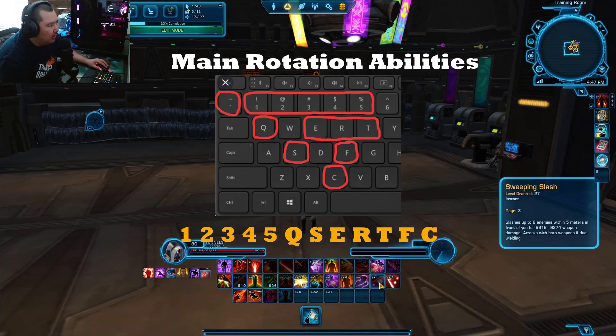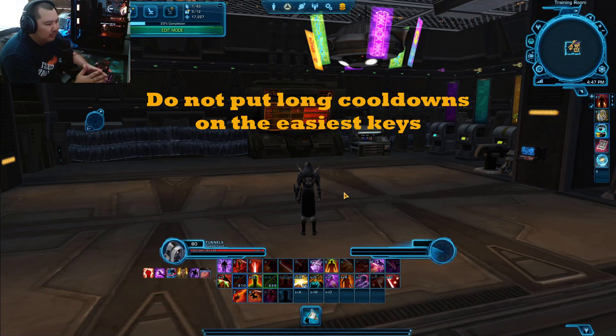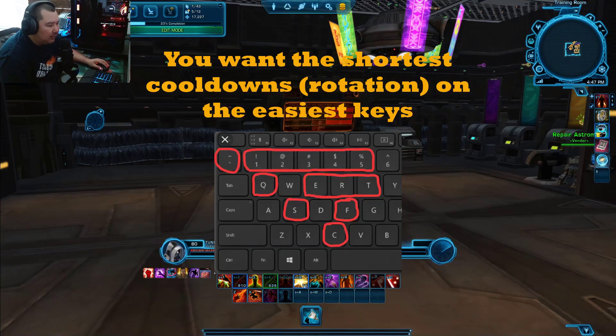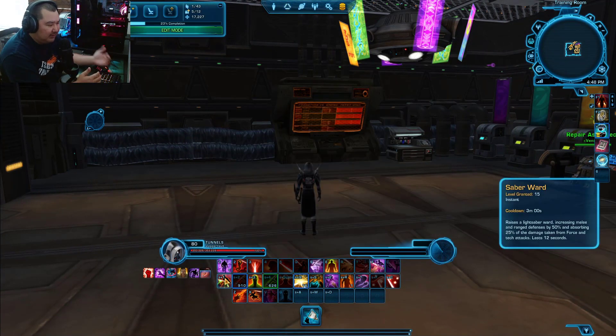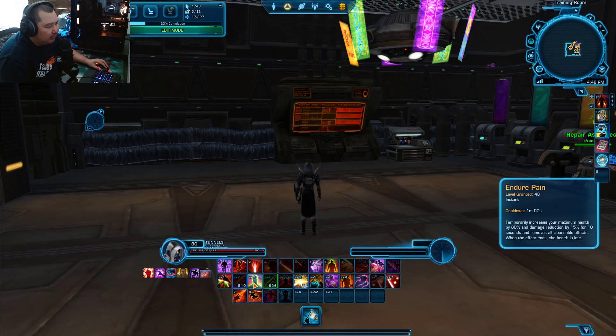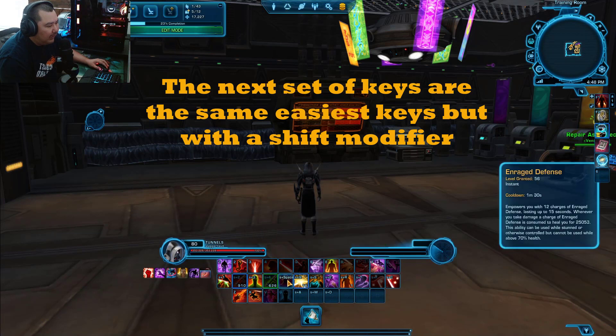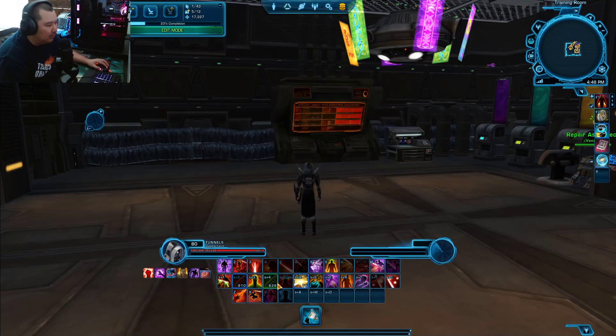DPS abilities not used as much, such as Sweeping Slash and Assault, can take a backseat and be put on Shift keys. I have Sweeping Slash and Assault on Shift F and Shift C, which is still very easy to hit. My defensives are all stacked on the left side: Shift 1, Shift 2, Shift 3, Shift 4, and instead of Shift 5 which is a bit hard, I use Shift Space. Shift Space is very, very easy — your thumb is always resting on Space and your pinky is always resting on Shift.